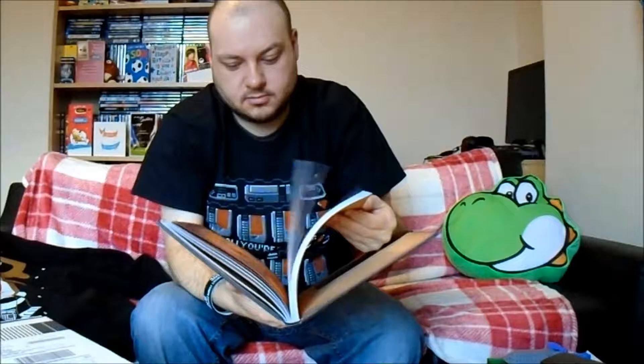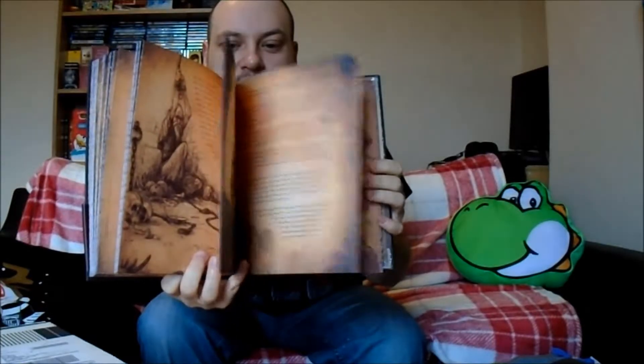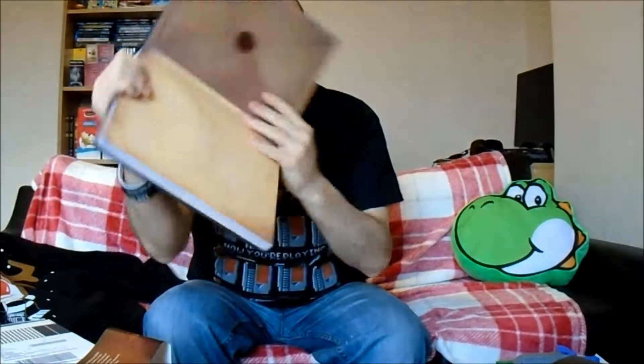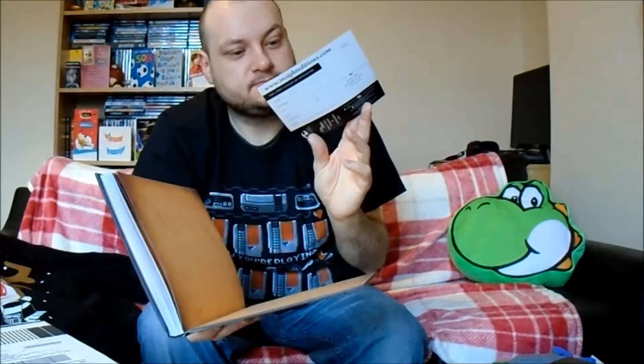A master infuser. Apparently you put tea leaves in the sword and then put it in your brew. It's just made of rubber. So yeah, a kind of Master Sword tea leaf holder. Interesting — I've never seen anything like this before in my life. I might just have a go at that.